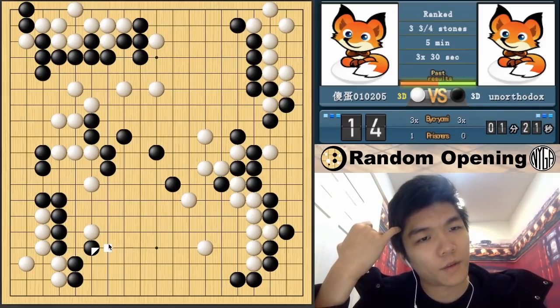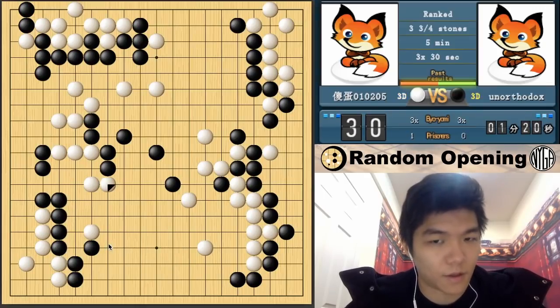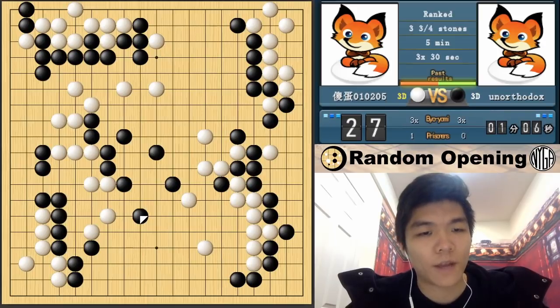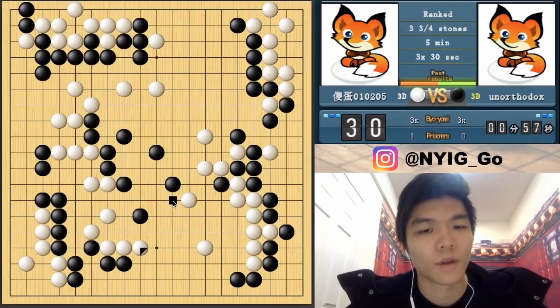So at this point, black is leading by a lot, even though it might not feel like it from looking at the board. This type of intuition is helpful because it's not obvious when you're looking at the board who's leading. You might see this huge territory for black on the right and not much territory for white, so that might help you a bit, but it's definitely not as obvious as just thinking about the progress - by that I mean just thinking about the moves black and white have been playing.